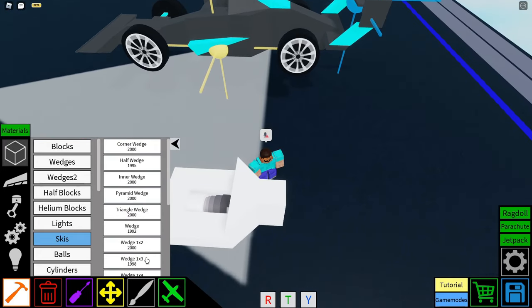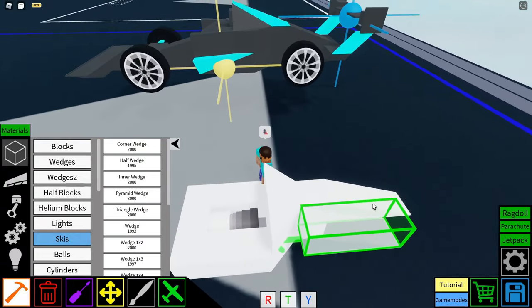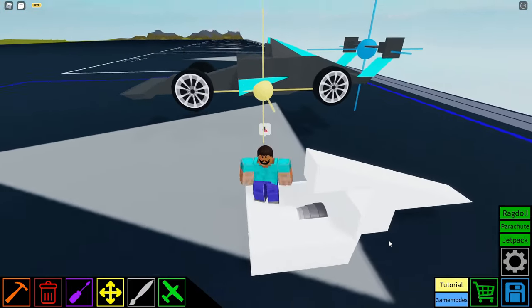Leading on to a 1x3 wedge — put the 1x3 wedge just like that, and then a second 1x3 wedge on top, like so. As you can see, we kind of have almost the chassis of our F1 car complete.